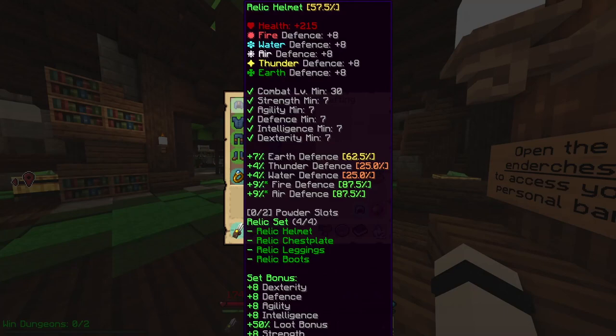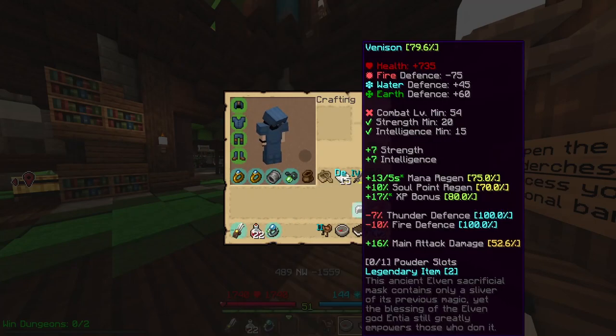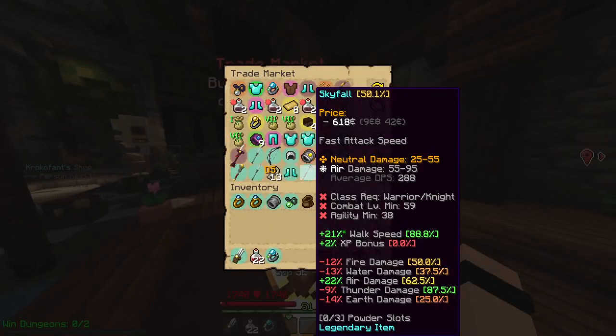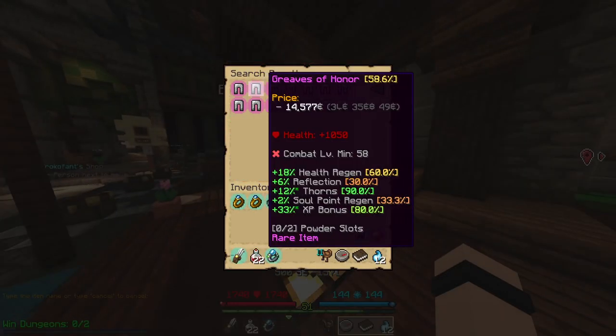Now we just need to find the rest of the armor. We already have our helmet, the Venison, but we still need a chest plate, leggings, and boots. I believe we can just buy the leggings. We can — I don't have to play the game.